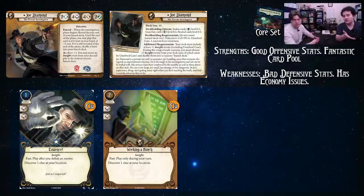Working a Hunch is one of the best insights to put into your Joe Diamond deck because it's just: discover a clue at your location for free. It's fast, doesn't take away your actions, gets minus two cost from Joe's ability, so it's zero money — you just get a clue for nothing. This is the one to pull back from your discard pile more often than not unless you really need something else. It even says 'working a hunch' — it's the one.